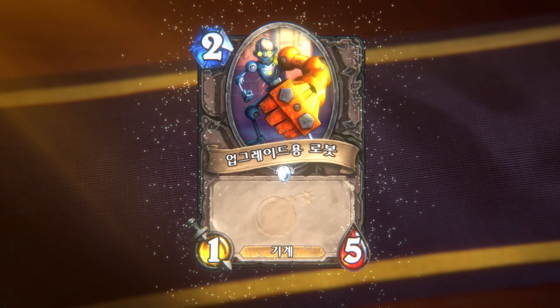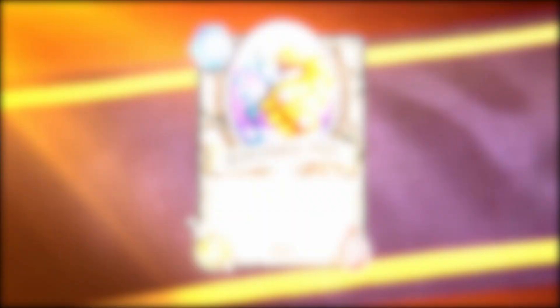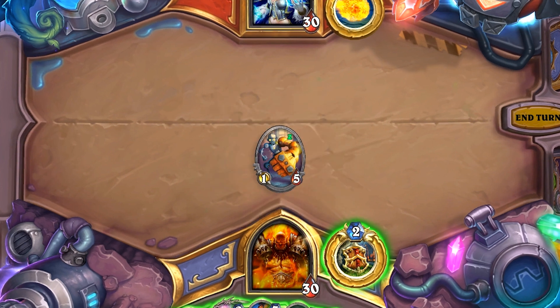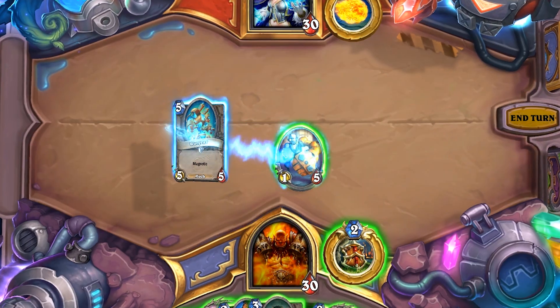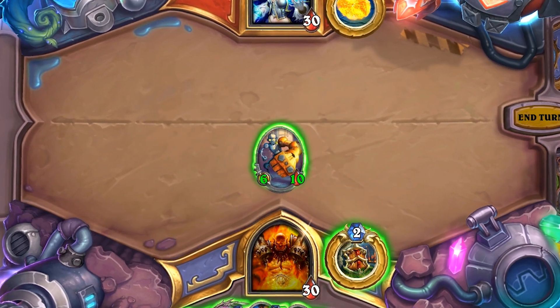So, what's a good target to attach this to? How about this unassuming little mech? Upgradable Framebot — this is a 2 mana 1/5. This simple but hard-to-remove neutral minion is a great way to set up for a follow-up Magnetic upgrade. You can, of course, place Magnetic Minions onto each other, but we wanted to ensure there were some good, resilient neutral targets for you to magnetize onto. Framebot is one of them, and putting War Gear on it makes it a menacing 6/10 mech.